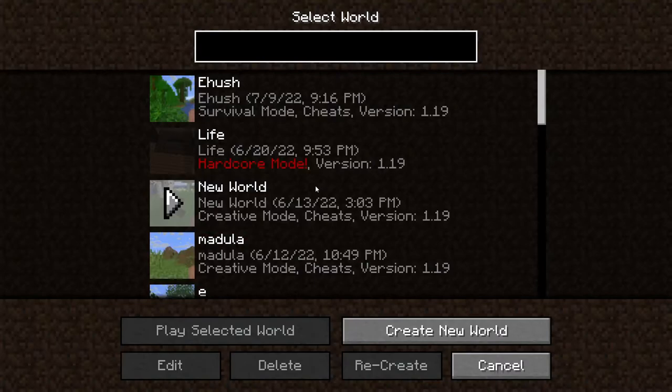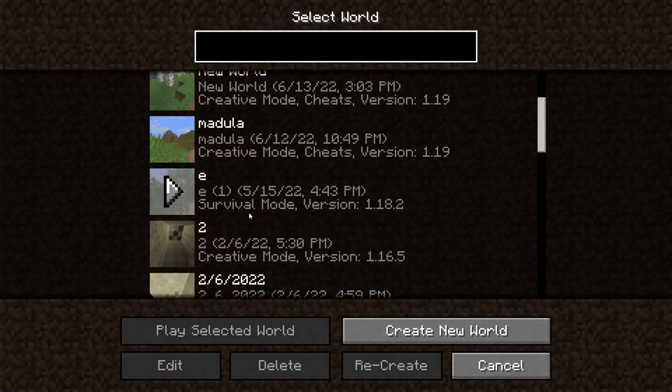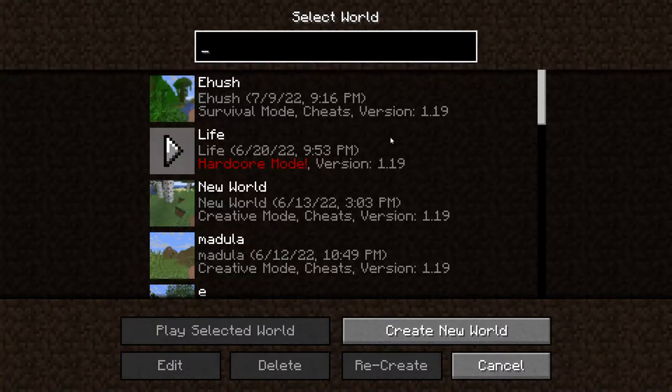So first off, you start off by clicking single player. It'll take you to all of the worlds that you have made at any points ever, including ones that you put dates on — because, you know, why not?